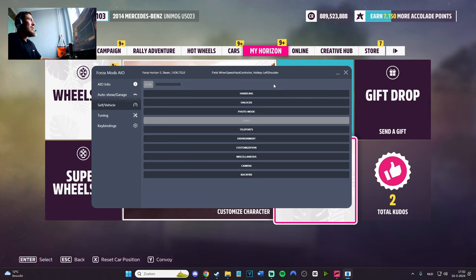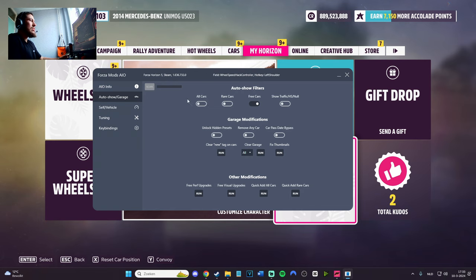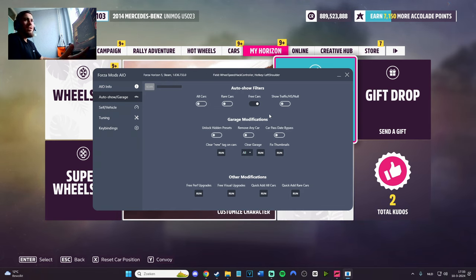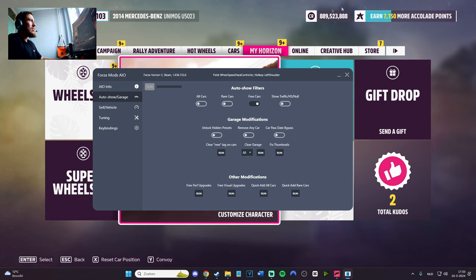Forza Horizon 5 devs don't like this. I do still have the same account — I've been using it since it came out and it's all fine. But don't do crazy things. The worst thing is going into online sessions and flying around, teleporting to people — you'll get reported, and if you get reported the chances of getting banned are really high. I know one guy who got banned but he didn't listen to advice — he added all cars and set gazillion credits. So be normal.